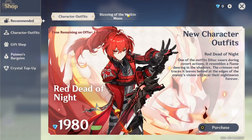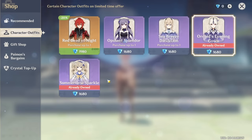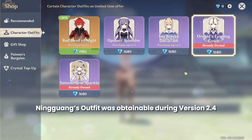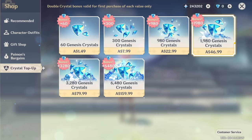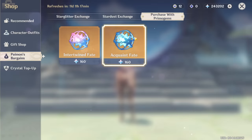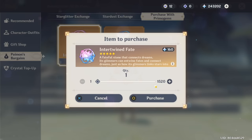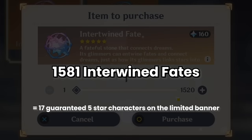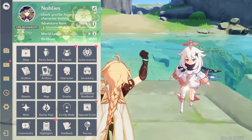I did wish on the beginner banner but that's it - I haven't done anything else. The Blessing of the Welkin Moon I have not used. The top-up options - I mean, why would I buy these? The two you see here are the free ones from their respective events. I have not bought any of these items, and the top-ups I still haven't used - they just sit there so the number doesn't affect the primal gem count. So 243,000 primal gems equals approximately 1,520 Intertwined Fates, plus the 61 I have, for a total of 1,581 Intertwined Fates.